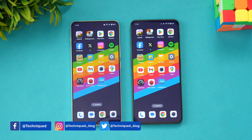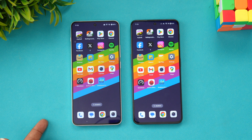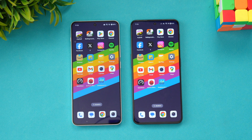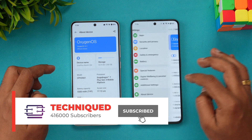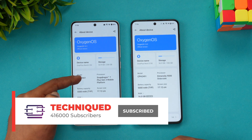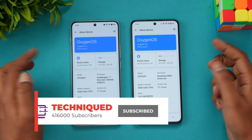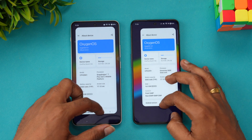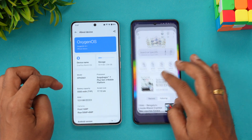Another important difference is storage: the Nord 4 has UFS 4.0 for the 256GB variant while the Nord 3 has UFS 3.1. Both devices run Android 14. The Nord 4 has 12GB of RAM while this unit is the 16GB RAM variant, but otherwise they are very similar in overall hardware aspects.